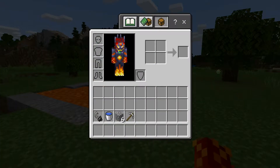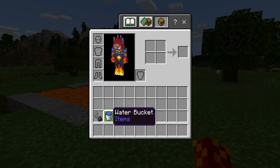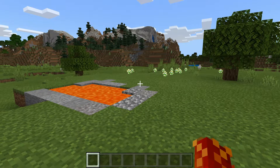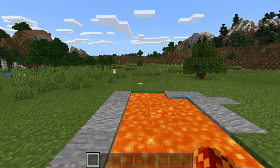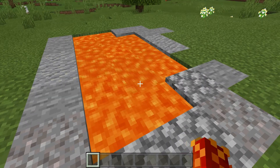You will need one flint and steel, one water bucket, six building blocks that will not burn, and one pickaxe. In addition to all those materials, you will also need to find a flat lava pool that is more than five blocks in length and two blocks in width.